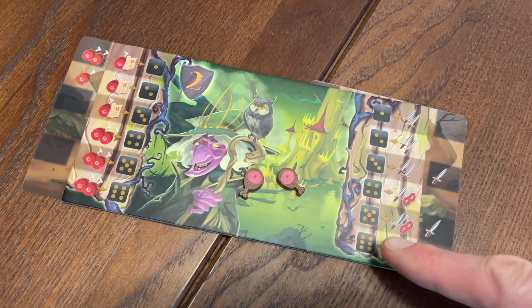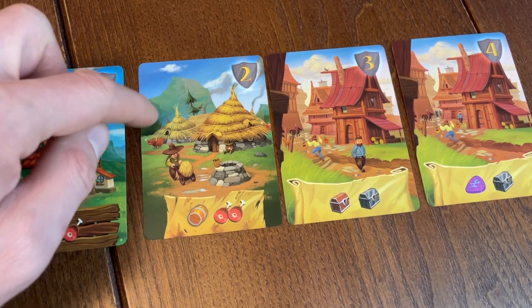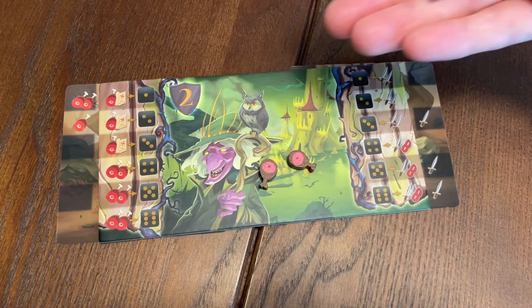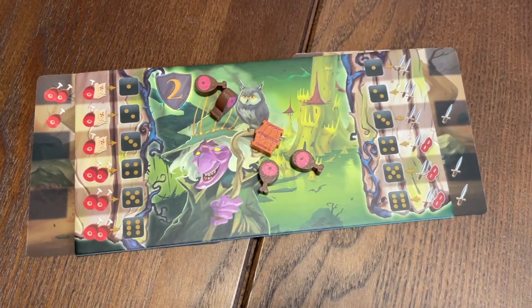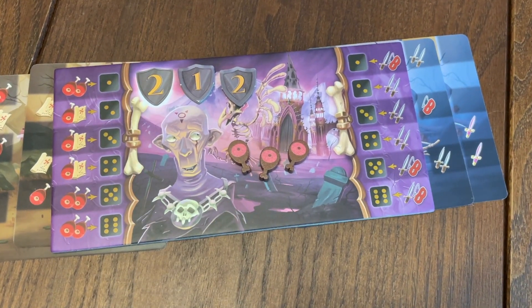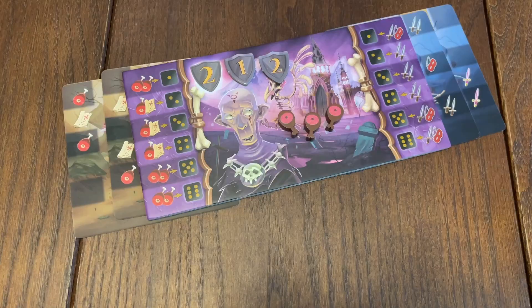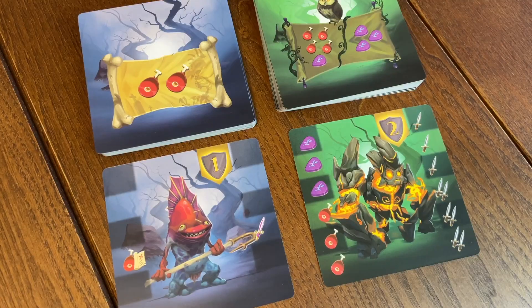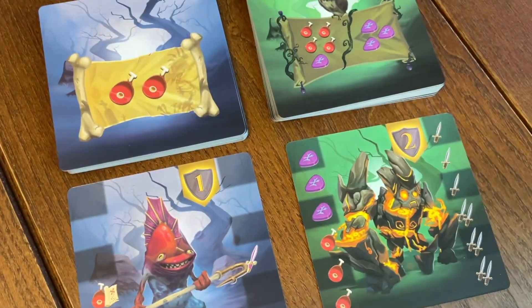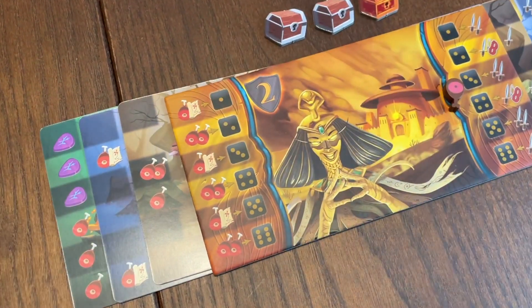Then in turn order, players attack using the swords generated on the right hand side of the board. Attacks are often focused on the card locations at the centre of the table, ransacking villages for barrels, resources and treasure chests. You need enough swords to beat the defence value of the location. Alternatively, you can attack your opponents, and if you have thief symbols on your board you could potentially steal treasure chests from them. Once all attacks are resolved, players can spend their resources to recruit new monsters to add to their army, slipping them under their existing cards to the left or right of their board, hence enhancing either their resource-gathering abilities or their attacking power.